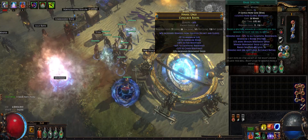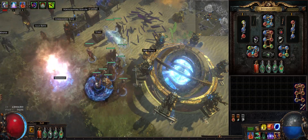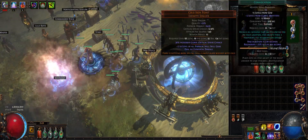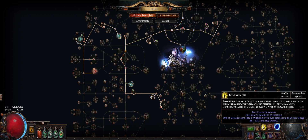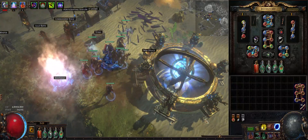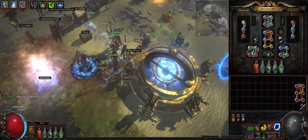I added a Resurgence — someone just commented on Reddit about it. I'm using these two Chieftain spectres: one gives everybody frenzy charges, the other gives everybody power charges, so that increases a lot of my DPS. I'm doing Cast When Damage Taken with Convocation because I want to survive. I also put these nodes to cast Bone Armor faster, since Bone Armor heals me based on my ascendancy when I cast it. It gives everyone 2000 damage reduction, which is very good.